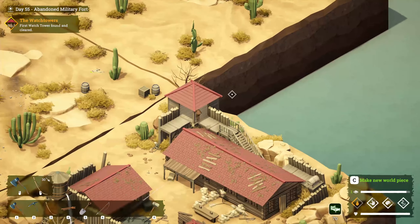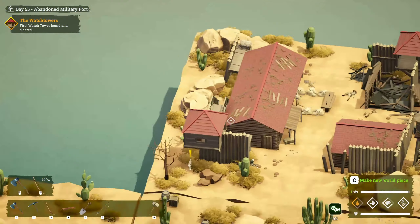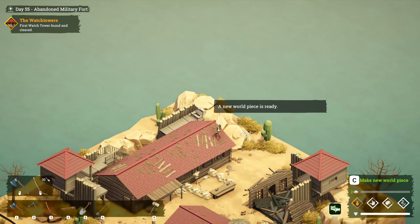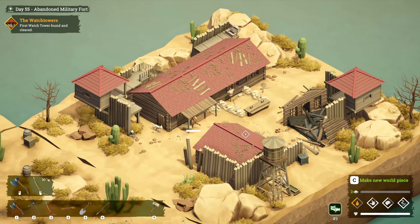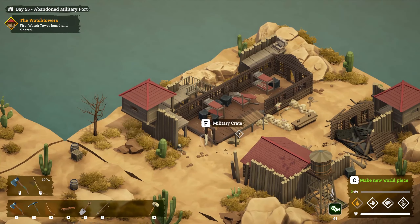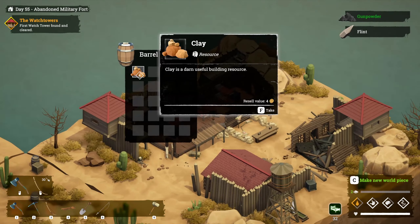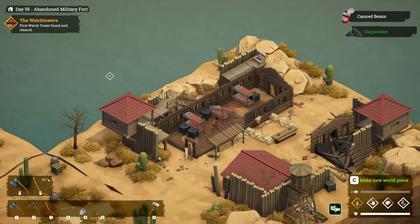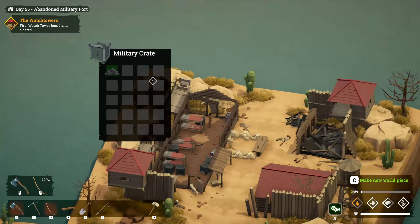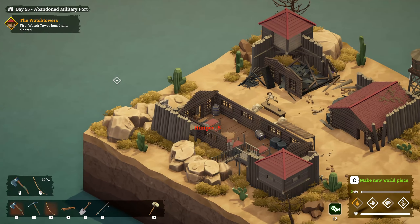I don't know if there's going to be anything inside here. Any enemies? Nope, just loot. I'm not going to complain. Let's see if it's gunpowder. So it's a body? More gunpowder. I won't complain about that. Okay. That was it. Let's head back. You know what, I bet that new map piece is probably going to need wheat.